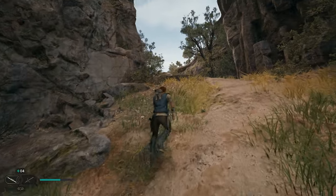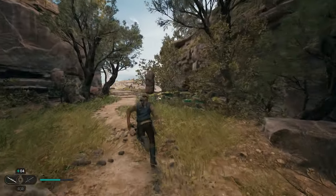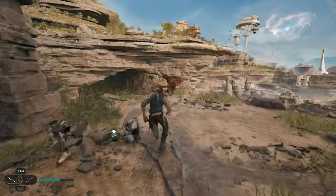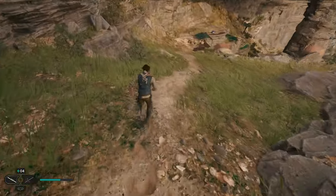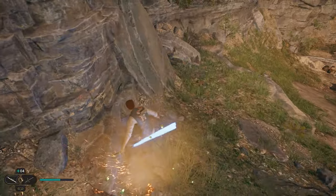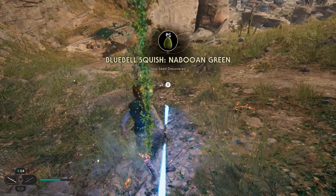Once you're here, we're just going to work our way up the path. You'll probably encounter some enemies up here. As we come across this overlook, we're going to take a left. While you're working your way down the hill, this little plant on the left side of the path is going to be a seed pod. Go ahead and destroy that tree and you'll get your first collectible.